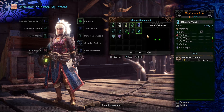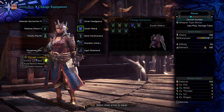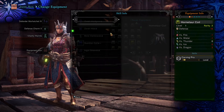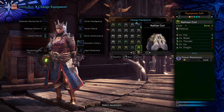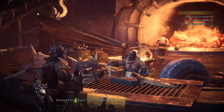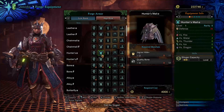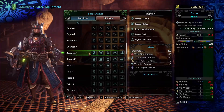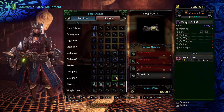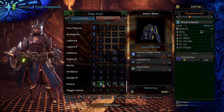I'm kind of torn right now because I've got a lot of good things going with my current armor setup as far as skills are concerned, but I've also unlocked a fair amount of other armors that seem a little bit better. I've actually got access to Devil Joe armor — I just don't have it yet — and it seems a bit stronger.